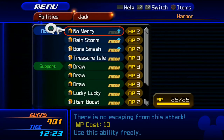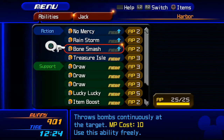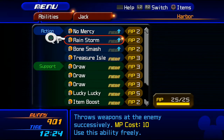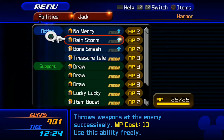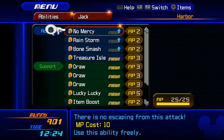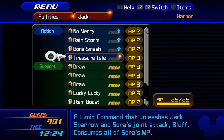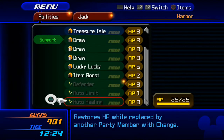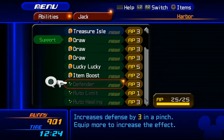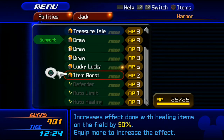Let's take a look at Jack Sparrow. He has No Mercy, Rainstorm, and Bone Smash — Bone Smash throws bombs continuously at the target, and Rainstorm throws weapons at the enemy. There's also Treasure Isle, a limit command unleashing Jack Sparrow and Sora's joint attack. He has Draw and Lucky Lucky, which is super useful. We'll keep Lucky Lucky because it's really good.